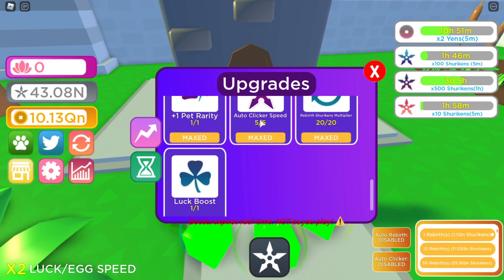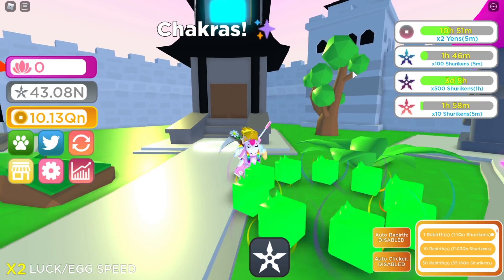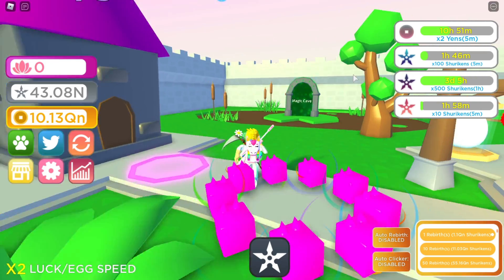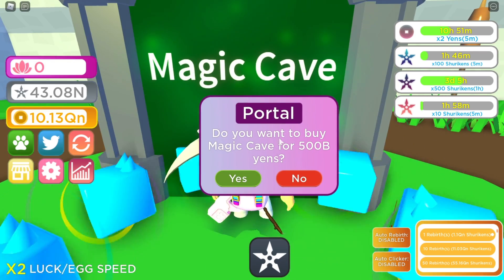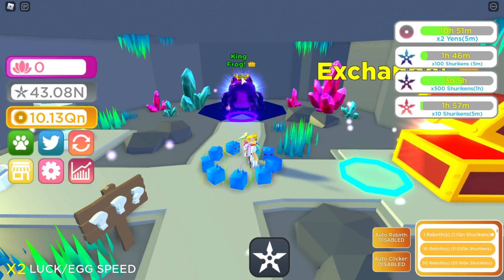First, let's go to the upgrades to see if there's any new upgrades — I don't think there is. No new boosts or anything. Let's check the chakras — no new chakras either. They've added this new currency and a Magic Cave, which costs 500 billion yen, so let's go into it.